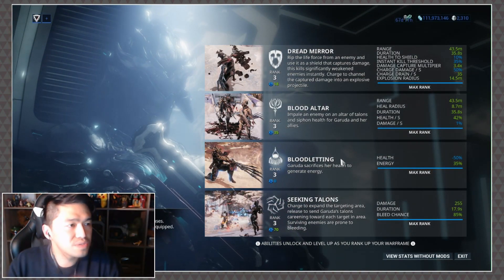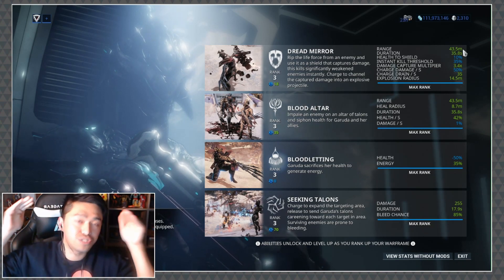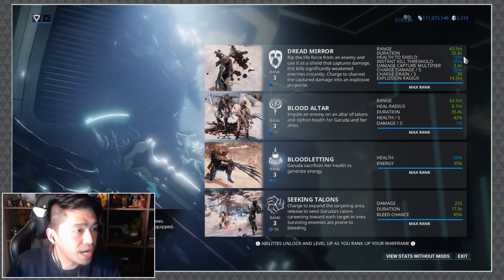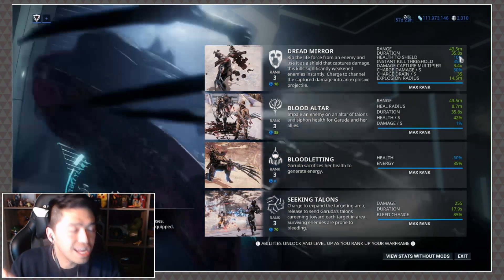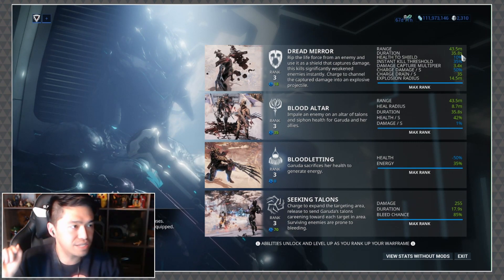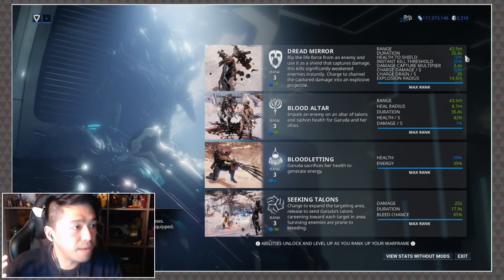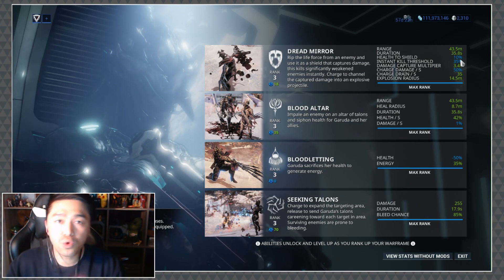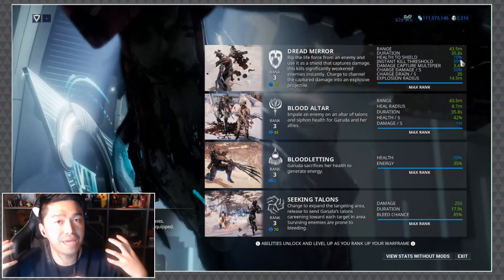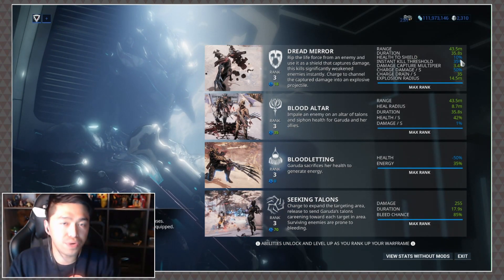Looking at the stats: Range is your engage range, so you can jump to an enemy from 43 meters away to rip out 10% of their health, which gets registered in the blood orb as damage. Duration is how long the shield lasts. There is also a cool mechanic: if an enemy is below 35% health you can actually instant-kill them regardless of their level.